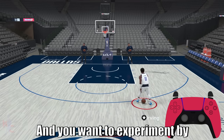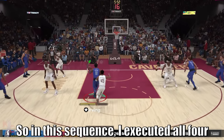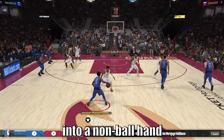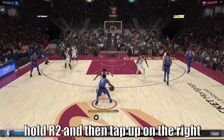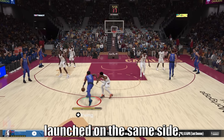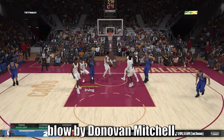You want to experiment by interrupting your animation chains with any of the basic combo inputs. In this sequence, I executed all four of those moves in quick succession: I started with a ball-hand switchback into a non-ball-hand switchback combo, hold R2 and tap up on the right stick, but then immediately tap up on the right stick again to execute my regular breakdown. From there, I just launch on the same side — hold R2 and hold the left stick up and to the left to blow by Donovan Mitchell.